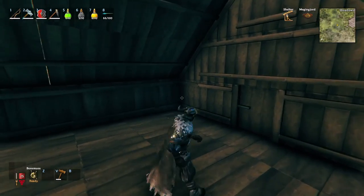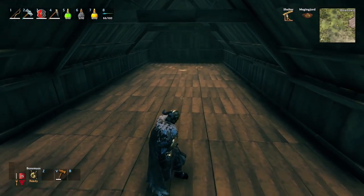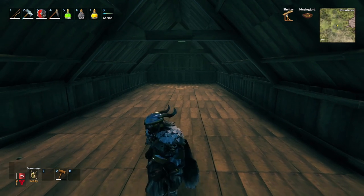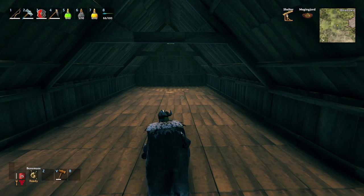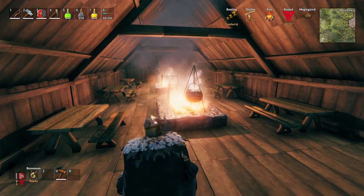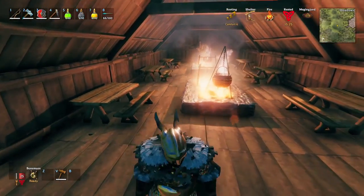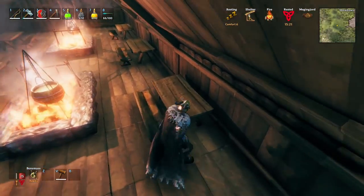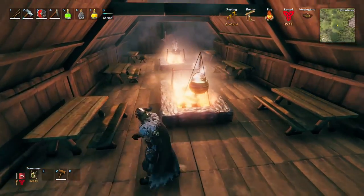Now it's on to the furnishings. I think we're going to go with a couple of benches, a couple of hearths, and then a throne at the end, because I think that would look nice. I'll play around with some stuff and then show you what I finally decided. So this is what I've settled on after doing a little testing — three benches on either side with tables in front of them.